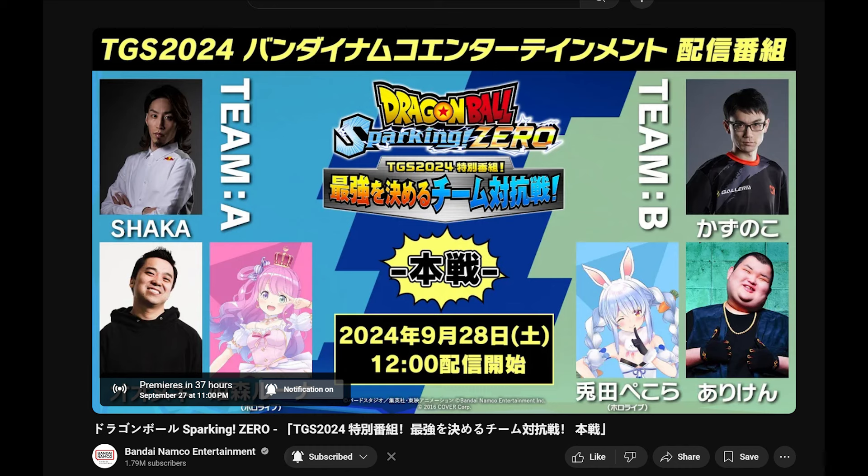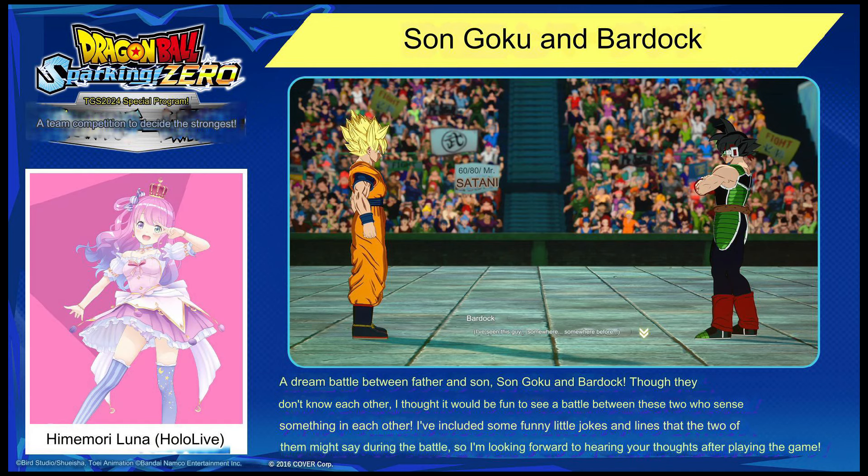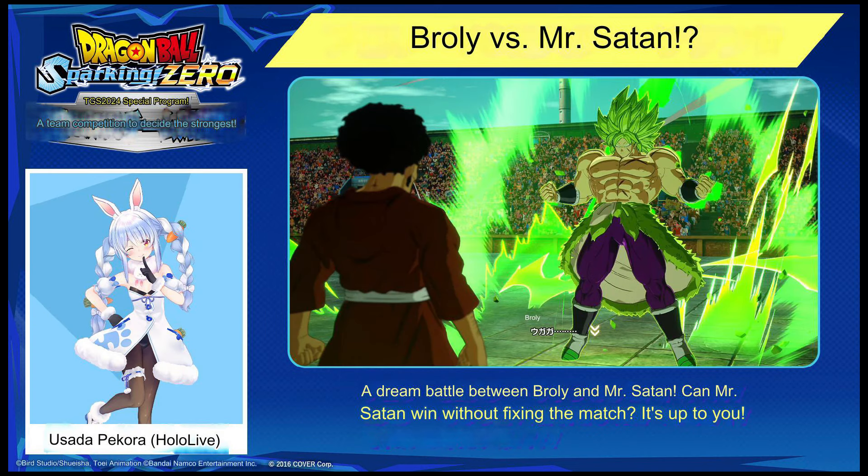And then finally, we have a new Dragon Ball Sparking Zero showcase — not by any YouTubers, but by the official company, tomorrow at 11 o'clock PM Eastern Standard Time. It will basically be showing off the custom battle mode. One custom story battle will be Goku and Bardock interacting and fighting with each other. And then in the next one, they'll have a custom battle with Broly versus Mr. Satan — a dream battle between Broly and Mr. Satan. Can Mr. Satan win without fixing the match? It's up to you.